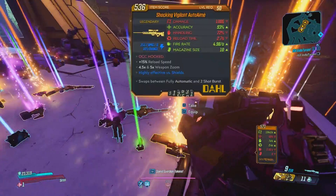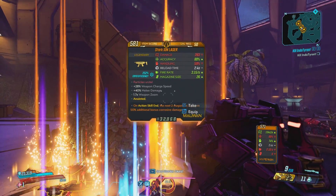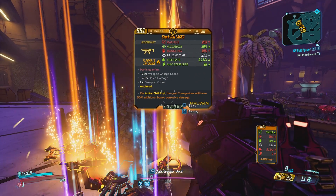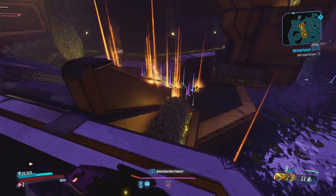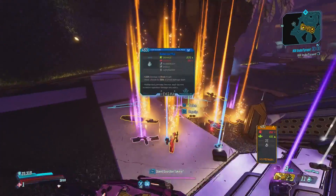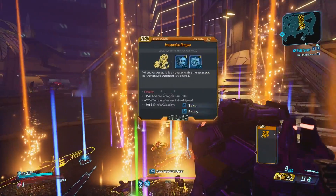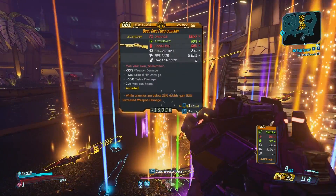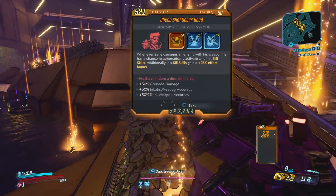So if you want to farm for things that are not included in the DLC, this is still a very good option because you can still get stuff like the Recursion, the Brainstormer, all those weapons. Just to give you a little perspective, I killed this guy 30 times using this method and in total I had 44 legendaries — not including the guaranteed sniper, because that would be 74. I also had 9 class mods and 17 anointed items.